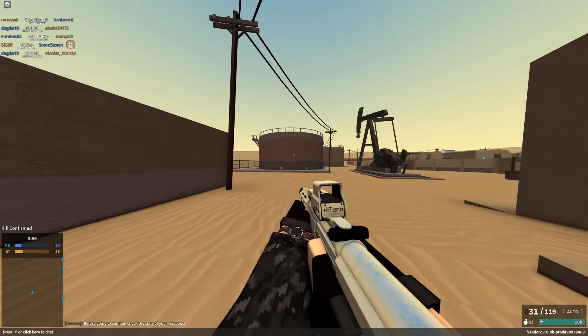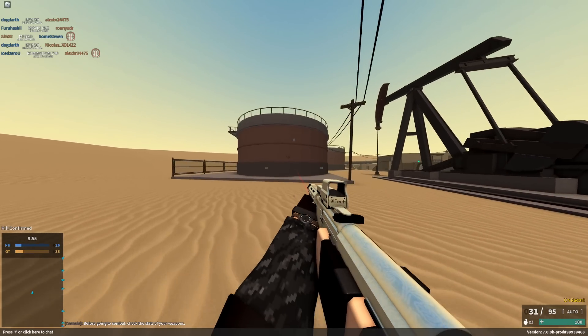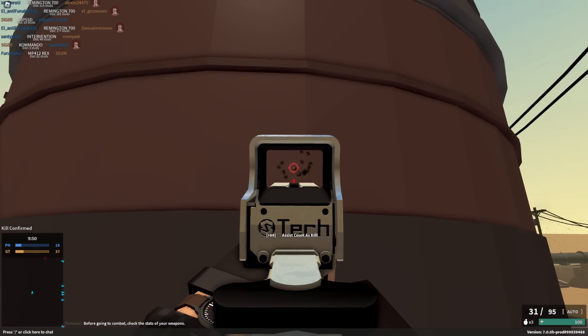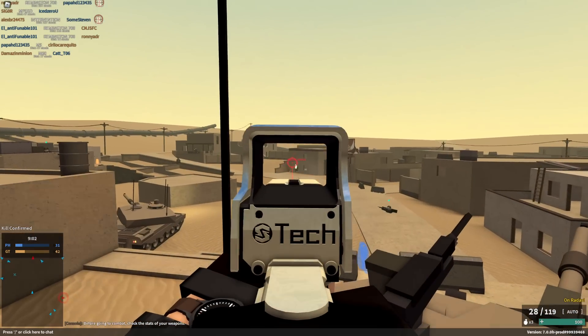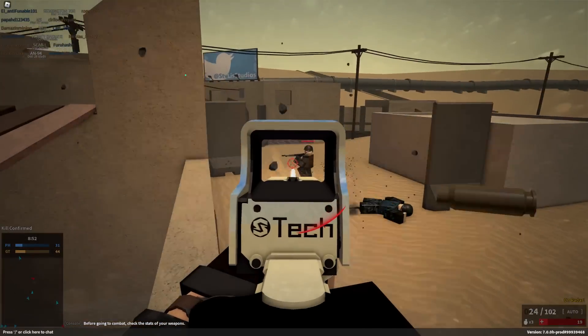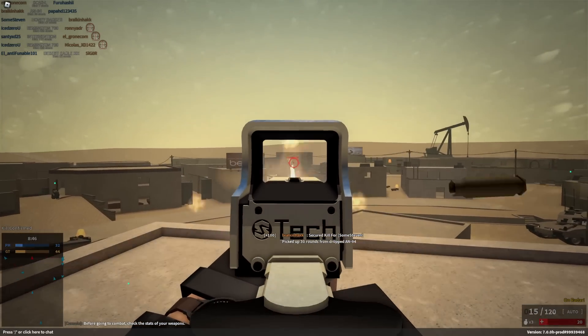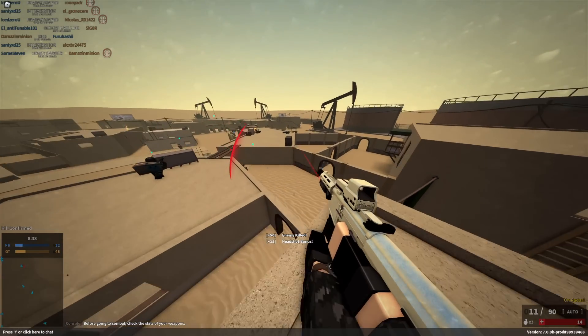So if we just take a basic look at what kind of recoil we're going to be talking about, it's honestly not as bad as I thought it was going to be going into this. It's not amazing — the spray pattern's not that good. But I can still manage to land a lot of my shots. The Honey Badger, while the shots kind of go a little bit everywhere, has a fast enough fire rate and a tight enough grouping to still get you some nice range kills.